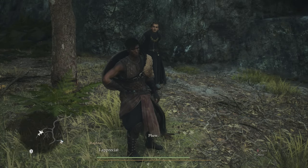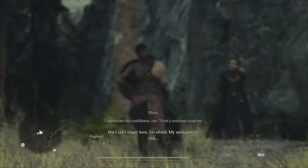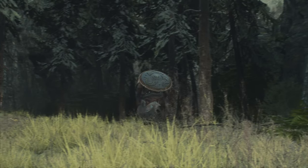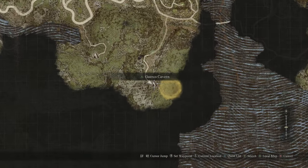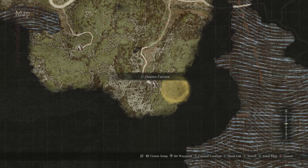I didn't need to fight all of them — I think I took out one, and then it automatically queued another dialogue scene. After that dialogue scene, you'll speak with Ragnall for a little bit, and then he'll run off into the woods and tell you to follow him to a place called the Guercoc Cavern.